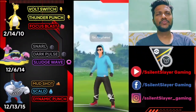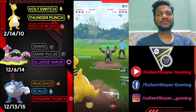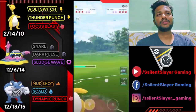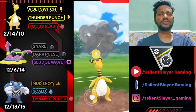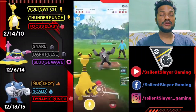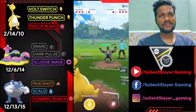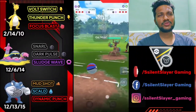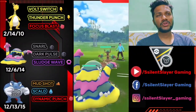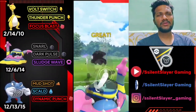Moving on to Battle 2 with Team 3. Ampharos versus Obstagoon — average start, but we got Focus Blast. We have a little advantage. If he doesn't shield this Focus Blast it's a one shot for Obstagoon. Trying to over-farm, then go for Thunder Punch. He knows I have Focus Blast that's why he used shield. I'll use my shield here too. He's trying to land one more Focus Blast — almost got him. He switched to Trevenant, so let's immediately switch to Alolan Muk and go for Dark Pulse — we got the switch advantage.